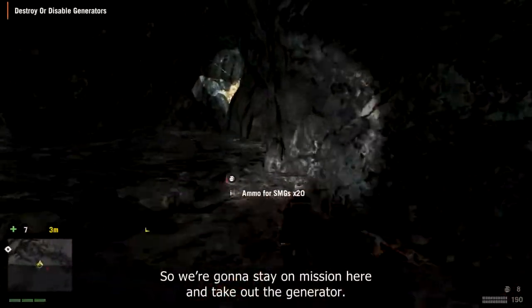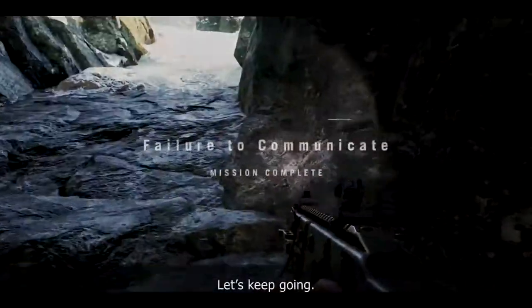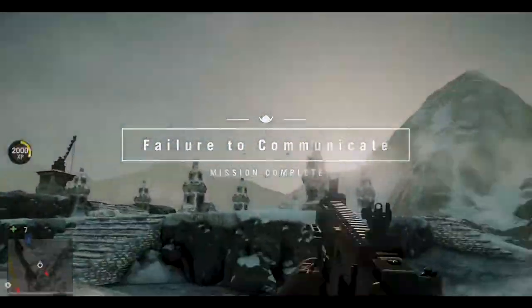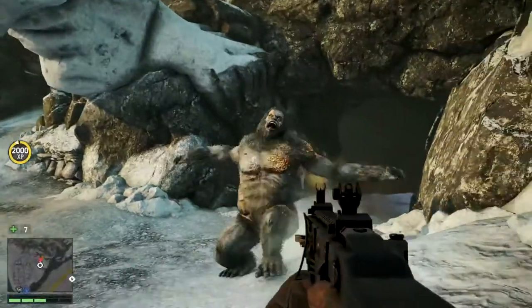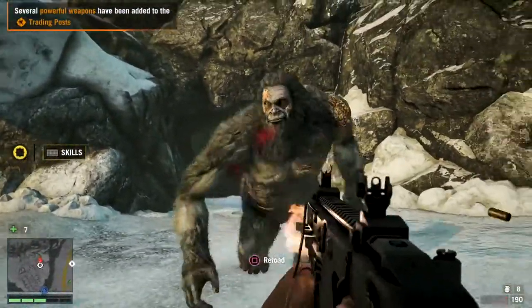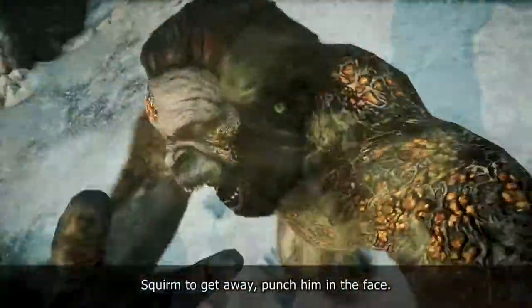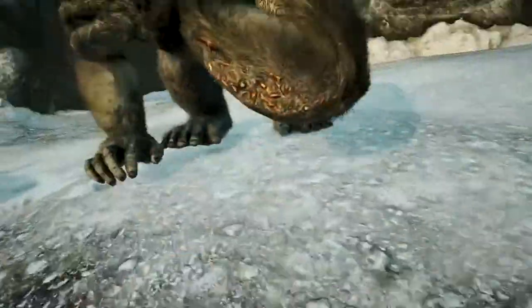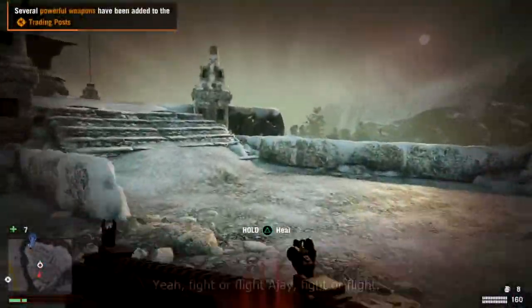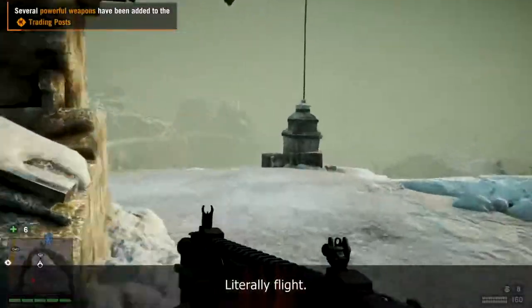We're gonna stay on mission here and take out the generator. He's still there — just keep going. He's got you. Swarm to get away. Punch him in the face — gouge his eye. He's shaking it off. You just gotta escape now. It's time to run. Fight or flight, AJ. Fight or flight. Literally flight.